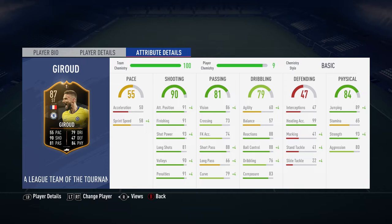Going into his stats: 86 vision, 88 short passing, so he can get others into play and he does it very well. He's got 91 positioning, 91 finishing, 93 shot power, 81 long shots, 90 volleys, 91 penalties, 88 ball control, 88 reactions, 83 composure, 89 jumping, 93 strength, and 99 heading accuracy. So he's a very well-rounded striker — good finisher, can pass, can head.